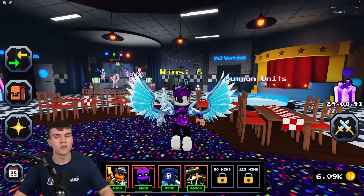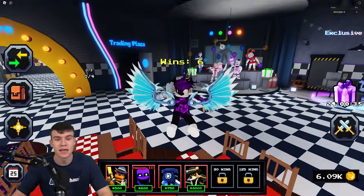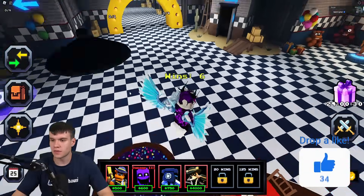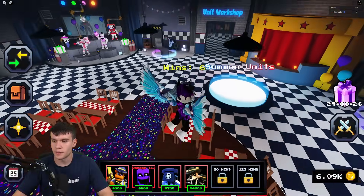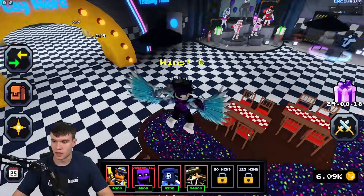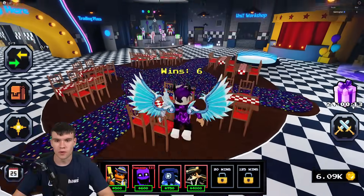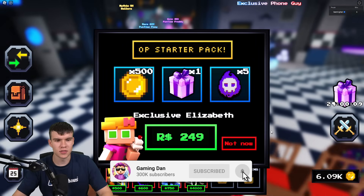Here we are inside of Five Nights Tower Defense — they just dropped a brand new update. I'm going to be showing you all of the newest codes for update 16. What's new: we have Season 4, a game story mode, 16 new units, slot win requirements, a sixth slot, game modifiers, hell mode presents, and ARG1 bug fixes.